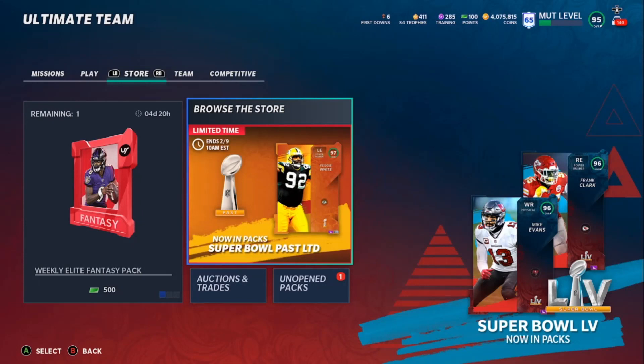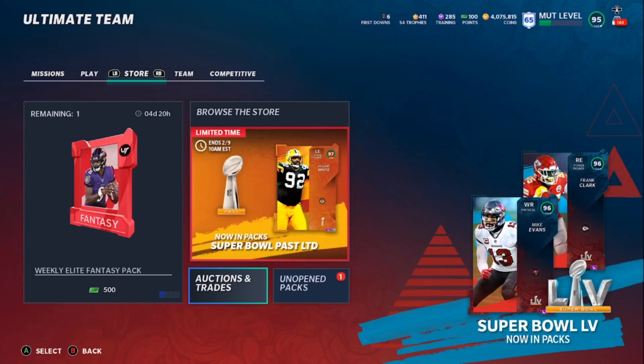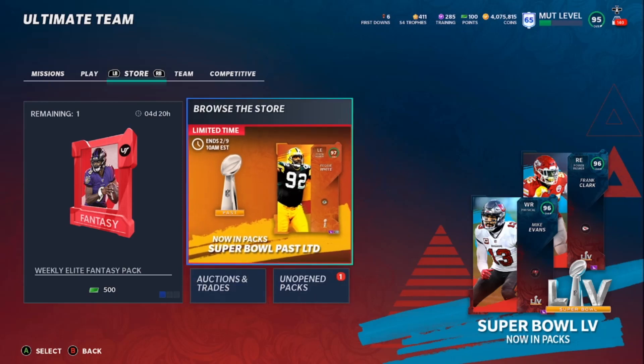Coming to you with another video. Today is Super Bowl Sunday, so happy Super Bowl Sunday guys — hope you're having a good one, hope you get to watch the game with your family, chill out, relax, enjoy a good game: Patrick Mahomes versus the GOAT Tom Brady. As you can see here, we've got a new LTD in packs right now — the Super Bowl limited time 97 overall Reggie White, which you can power up to actually a 98.